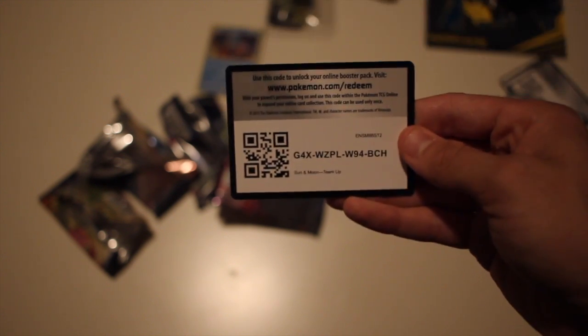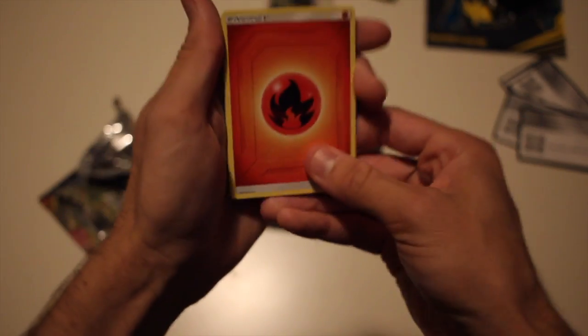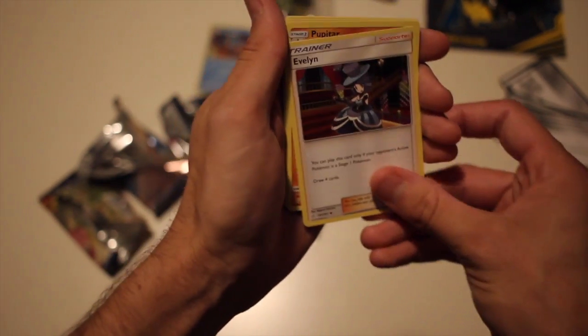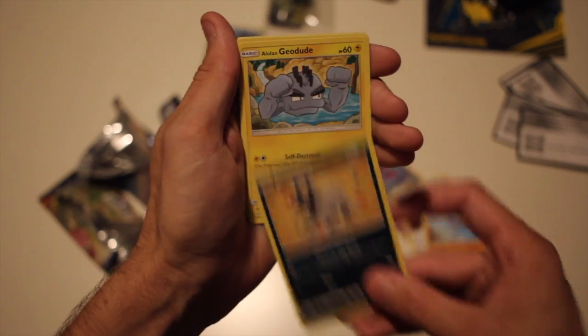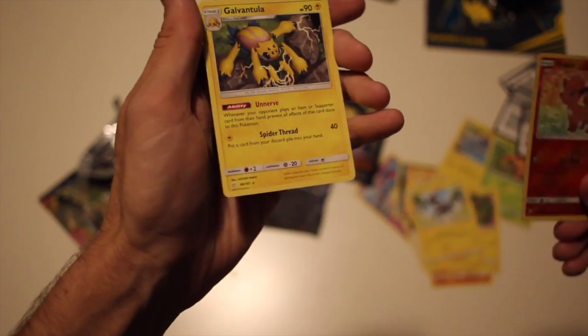This brings us to the halfway mark. Pack four: we have Tentacruel, Evelyn, Pupitar, Poochyena, another Alolan Geodude, Paras, Joltik, Blitzle. Vulpix is our reverse. And Galvantula — a regular rare. It's not bad so far but we're not pulling anything good. You'd hope that out of this there would be at least a few GX cards or something like that.